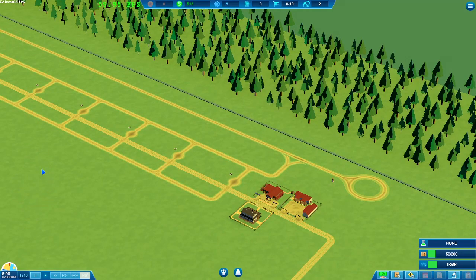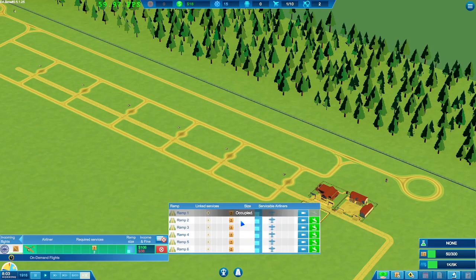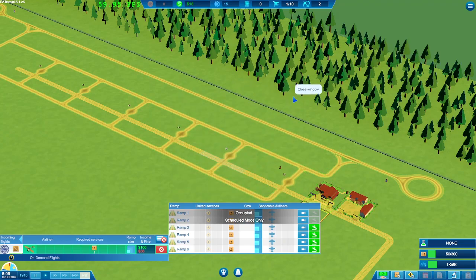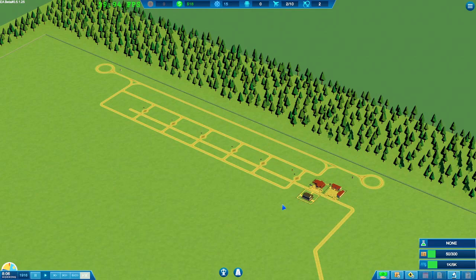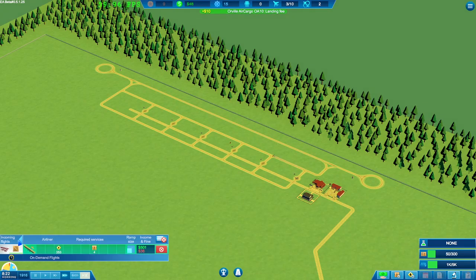Now we're going to wait for the aircraft to come in. We'll start getting messages — going to incoming flights, we have our ramps here. You can actually pick the flight you want and connect it to any ramp. So we'll put it on ramp one. If I click on a ramp, this one we can make for scheduled flights only. Those planes are coming in — we're going to take all these flights because we do need the money. Running on a bit faster speed, we're taking every flight that comes in. We get a landing fee, cargo fees, and fueling fees.